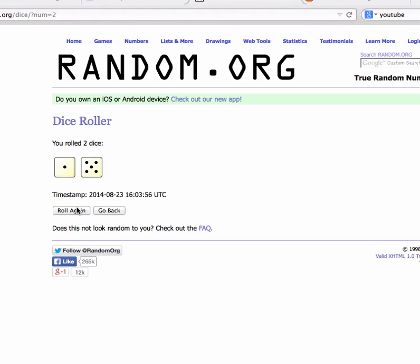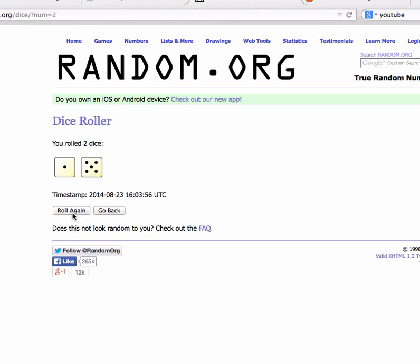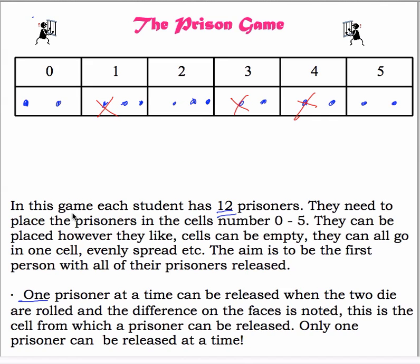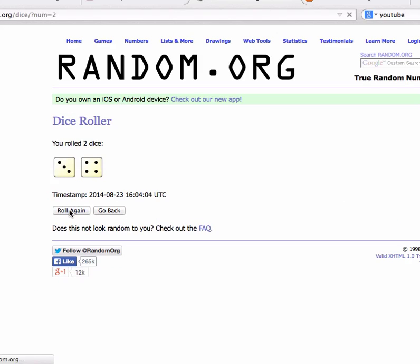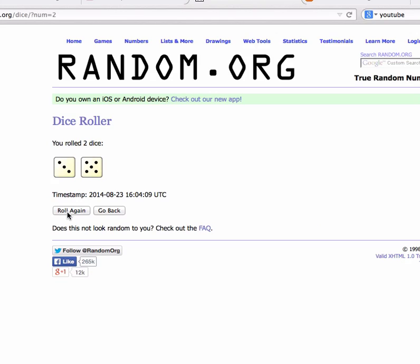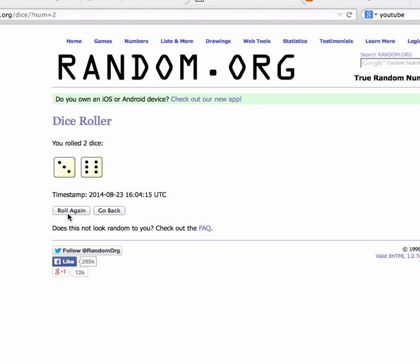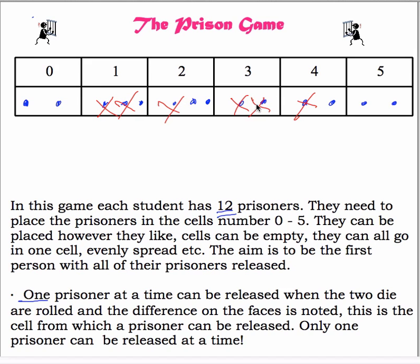I rolled again, I got a difference of four, so my fourth one. Roll again — one, so there's another one gone from there. I'm going to roll again — that's a two. Looks like I'm doing pretty good, I'm reducing a prisoner every time, which is what you want to strive for. That's a three — now all the prisoners have gone from cell three and I've got another three now, so I've just kind of wasted a turn because I can't do anything right now.